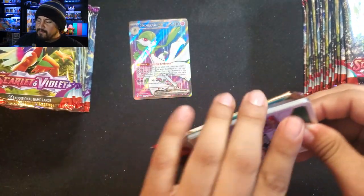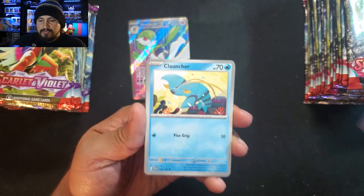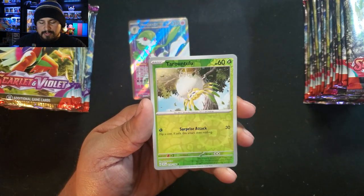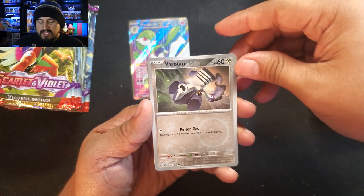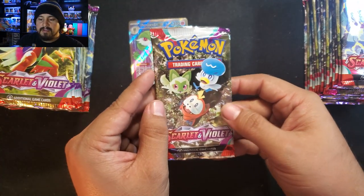Pretty nice getting a Full Art right off the bat. Pack 2: Energy Switch, Veroom, Plauncher, Skidoo, Toxtricity, Tarantula, Veroom — and a River Veroom Holo with Fire Energy. Paldea Starters.